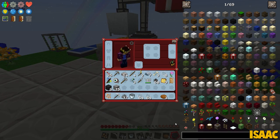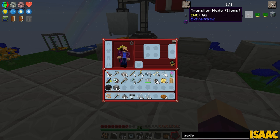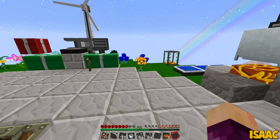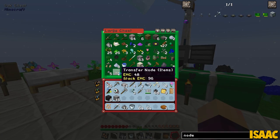Could you make me a transfer node Nick? You want a transfer node - you can type in 'transfer node' as well. Transfer of items - it's really a transfer pipe. We should have the transfer pipe somewhere in one of these chests for sure. Could you get on with it Nick?